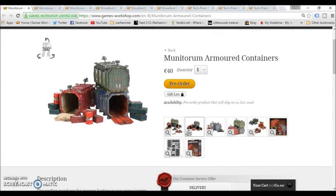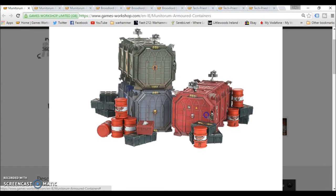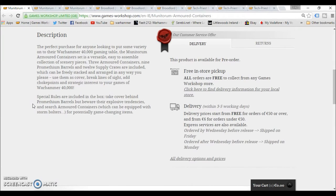Hey everyone, Spongebob here — how is everyone getting on today? So the Minotaurium Armoured Containers is the big thing on pre-order this week. As usual I'll be looking at three different prices: Euro, Dollars, and Pounds. Let's start off with the description — this is obviously a terrain piece. Special rules are included in the box: take cover behind Promethean barrels, but beware their explosive tendencies, and search armoured containers which can be equipped with storm bolters for potentially game-changing items.